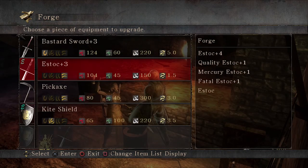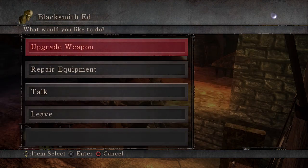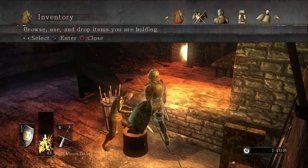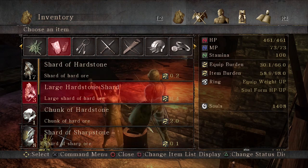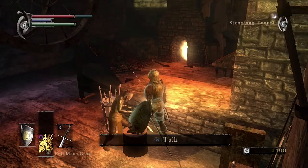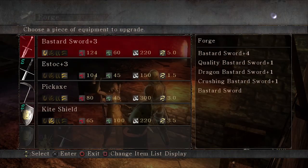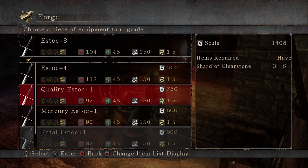He stocks upgrades — Quality is a mix of Strength and Dex, which is probably what we'll be doing. Mercury is bleed I think, and Fatal is the crit one. So how many upgrade items do we have on us? We should probably keep one for reasons. We have hard stones for armor, sharp stones — two large and a chunk. So we should probably not upgrade anything right now. We need large clear stone for Quality.